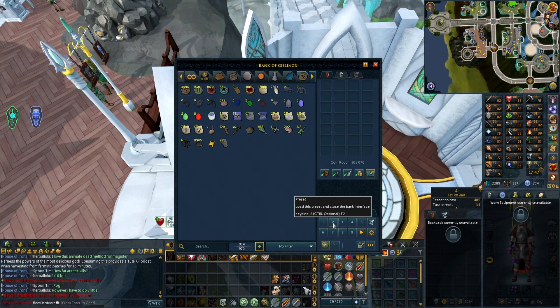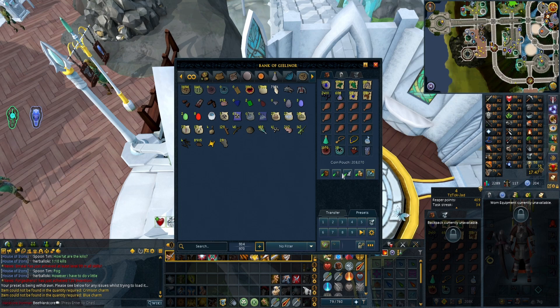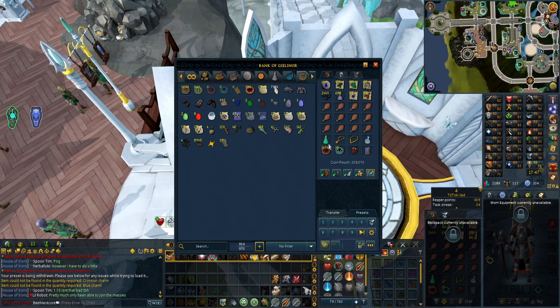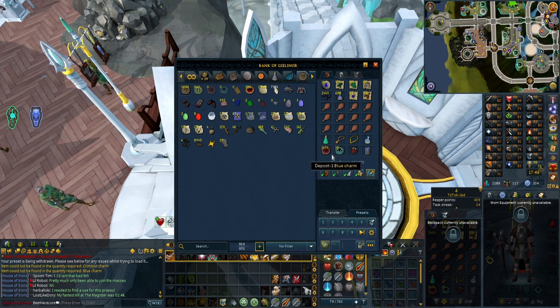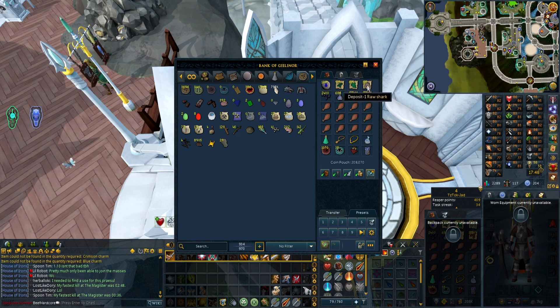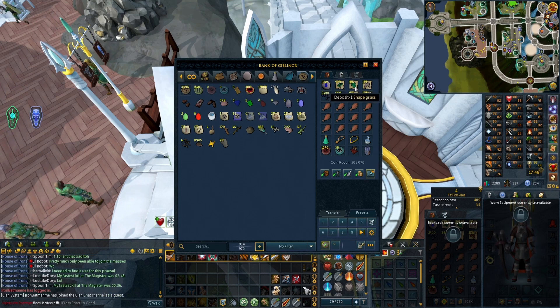If I click number two here and look at my setup for the water fiends, this is everything I've managed to farm up from them - 1,070 charms, 38 blues because I'd used everything before starting this grind. I haven't done any more summoning since then. Mithril spirit, arrowheads, water orbs, 118 raw sharks which is pretty nice.